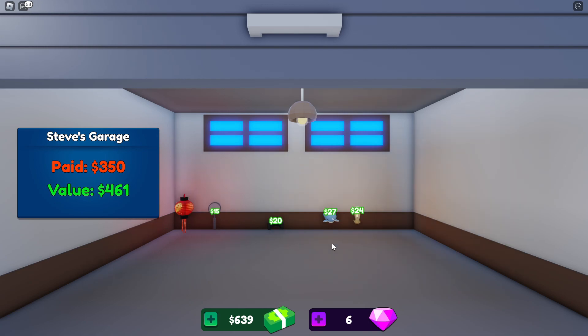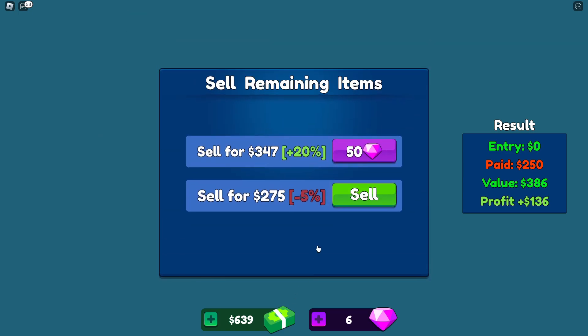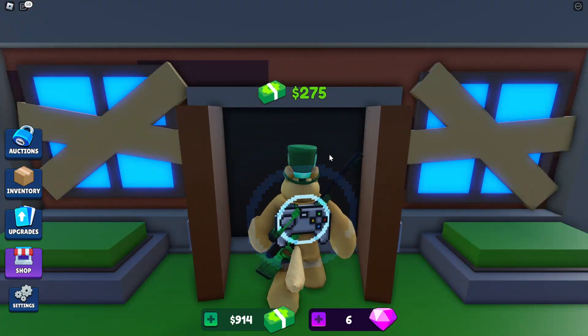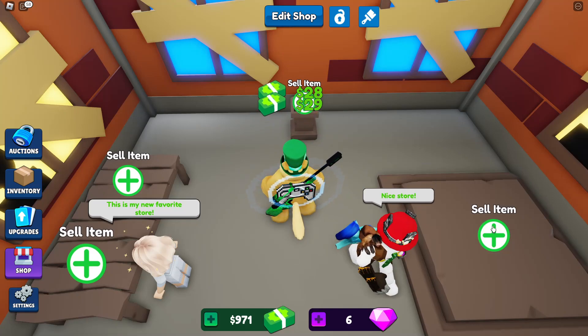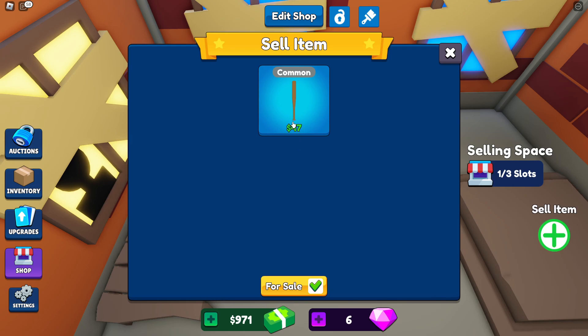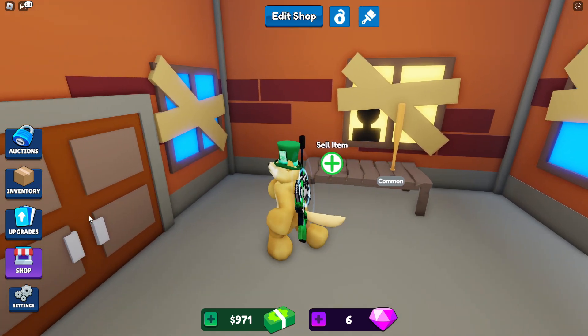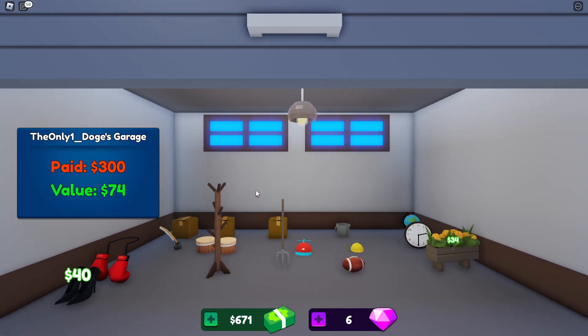That was actually a pretty good round. I got a 50-dollar drill and also a baseball bat. I'll grab those, sell everything else, and see if anyone's in my shop that wants to buy stuff. They want to buy the pallet and the lamp — there you go. I'll set up the drill on the podium and put the baseball bat out, then go to another auction.